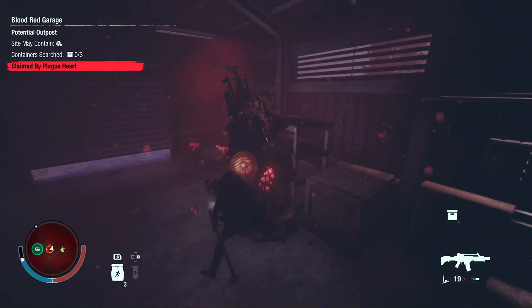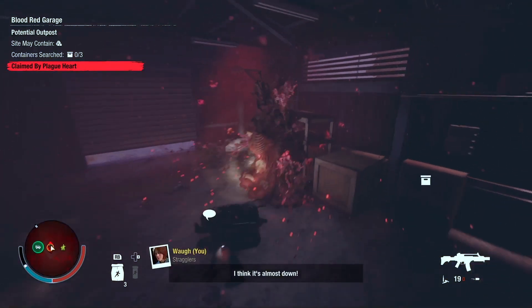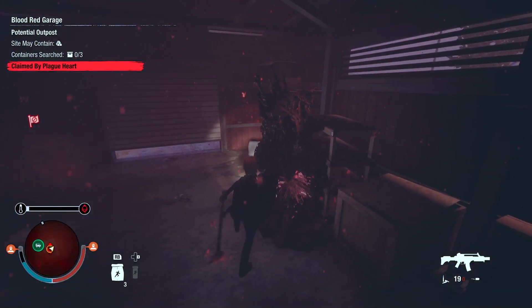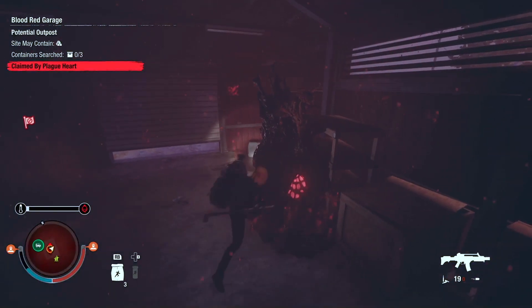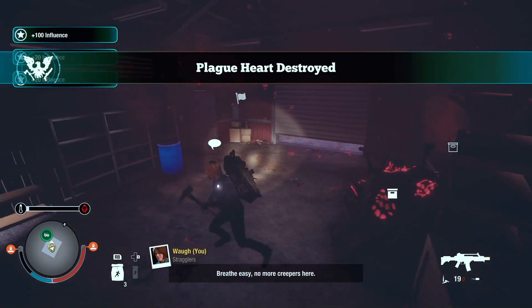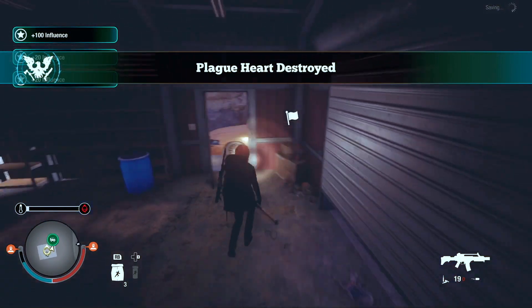They also added advanced toolkits into the loot pool for plague hearts on lethal zone difficulty. So now when you're scavenging the plague heart husks, you'll occasionally find some advanced toolkits.